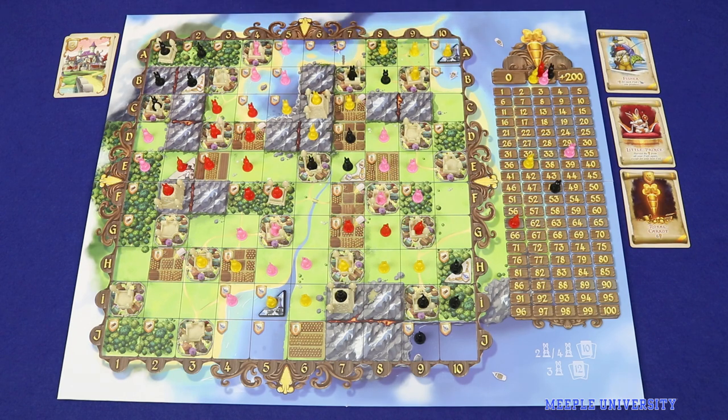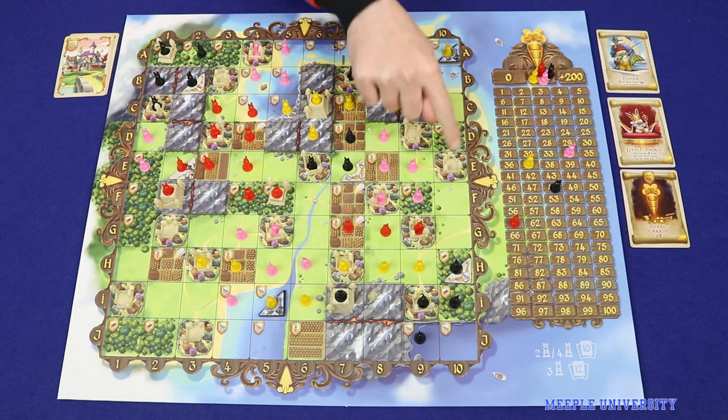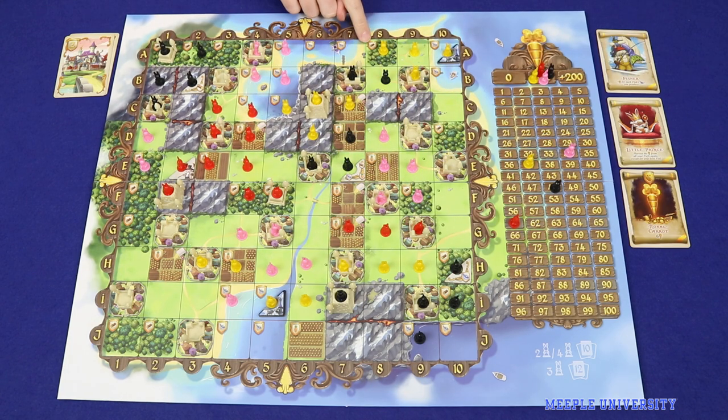Players will gain most of their points by creating valuable fiefs — a collection of connected territories with the player's bunny on it, which has both strength, represented by cities, and lots of different types of resources. The game plays over four rounds; all fiefs are scored each round, and the player who gains the most points by the end of the game is the winner.